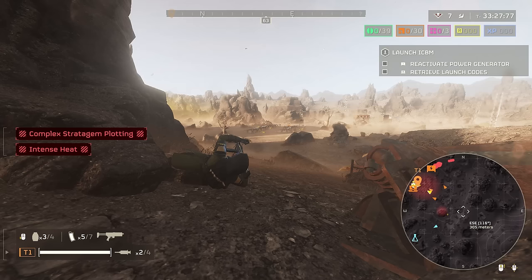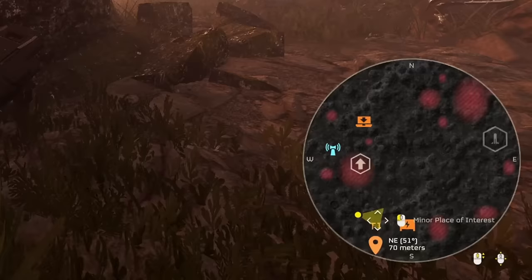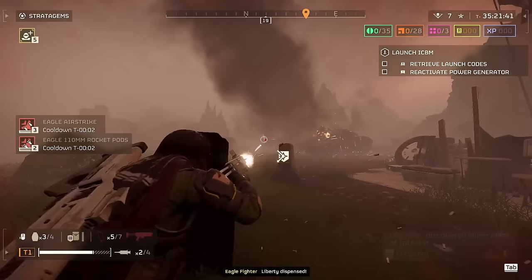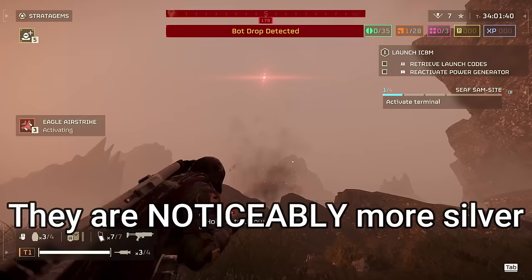Every video about super rare samples just tells you to look for the oval rock with silvery lines around it. But since this armor literally points out areas of interest — which super sample rocks count as — I figured I'd make a guide on farming them with it. While looking at the map I realized that super sample rocks actually show up on the map. It's going to be hard to see in my footage because it's a little small and blows up pixelated, but you're really just looking for an extremely silver oval blob on your mini-map.